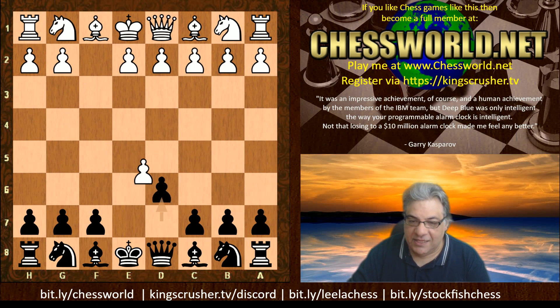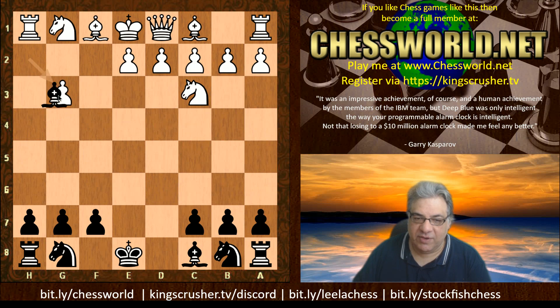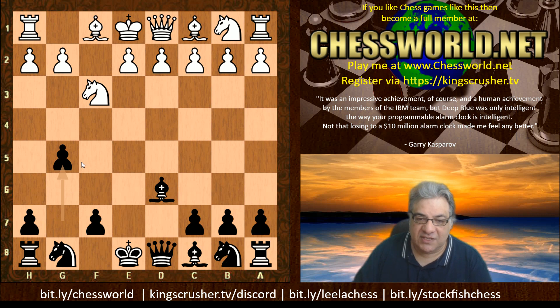After d6 e-takes Bxd6, black already has a killer threat white needs to be aware of. If white plays a move like Nc3, for example, they're going to be checkmated because of Qh4+. This critical diagonal — whether Queen takes or Bishop takes — leads to a quick checkmate. So white must guard against that somehow. We have Nf3 guarding the h4 square, and now a very aggressive and still very popular move: g5, trying to dislodge the knight and renew the Qh4 idea.